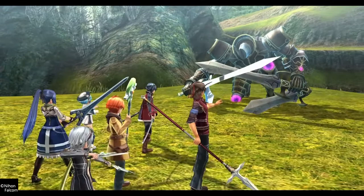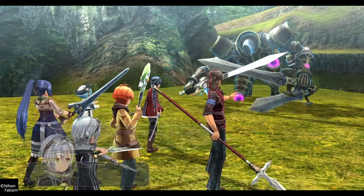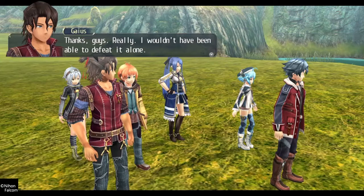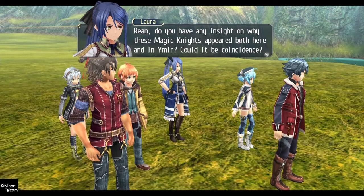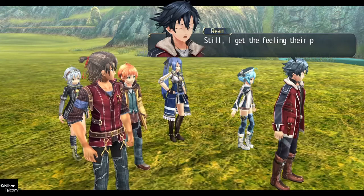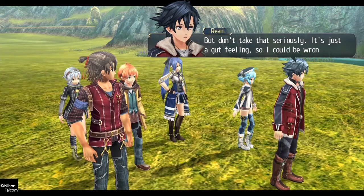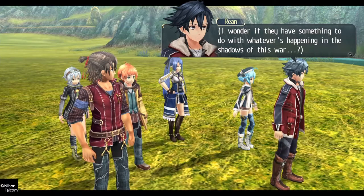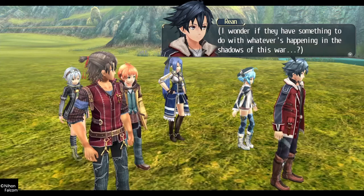Success! I need to level up. Get rekt — he falls back to sleep. Are we just going to leave him there? He might come back. We had to fight that in the beginning — what the hell? These magic knights appeared both here and in Ymir. Could it be coincidence? Got the feeling their power is increasing over time. Well, don't take that seriously, it's just a gut feeling. It has something to do with whatever's happening in the shadows of this war. Whenever there's a war going on with suffering and hatred, there's some kind of evil power growing somewhere.